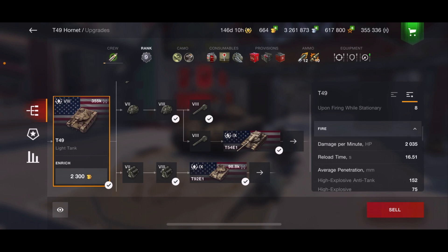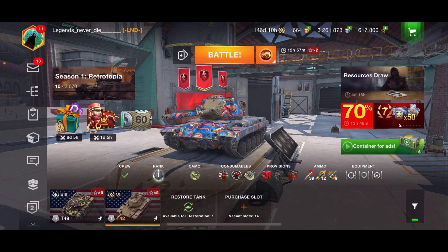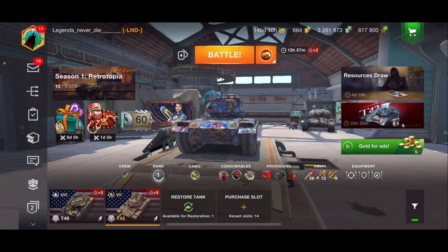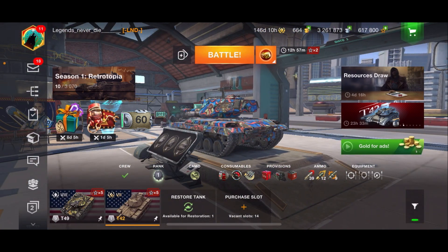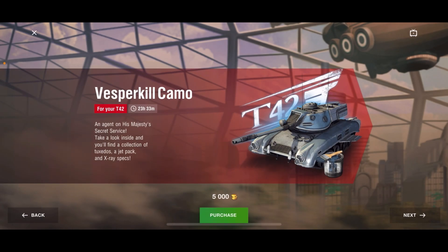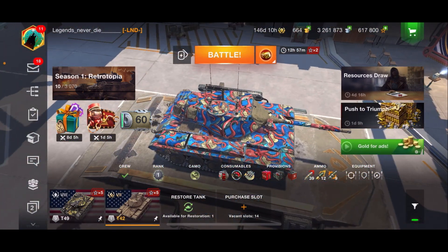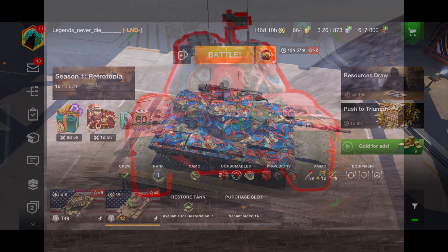So you're getting better than a tier 8 American tank — the T49. I absolutely love the T49 because of the gun; it's fun to play. But this tier 7 just demolishes it — if it's a T49 versus the T42, the T49 is probably going to lose. It comes with a cool camo, but I'm not wasting 5000 gold on it. I'll stick with my octopuses. Let's get into the tank a little bit and show you how it works.